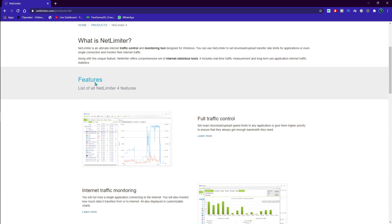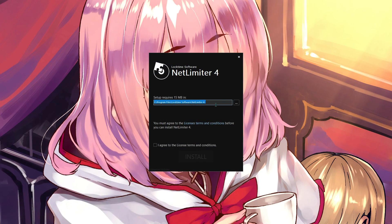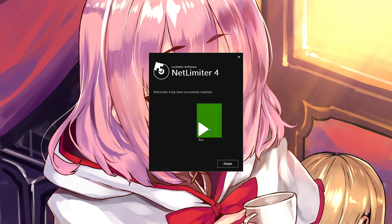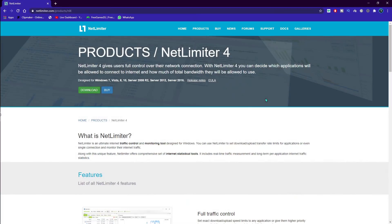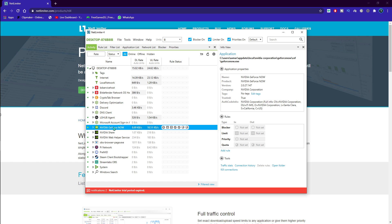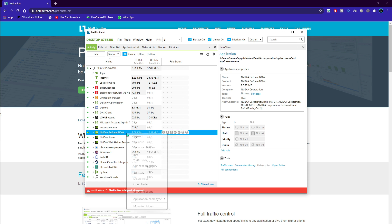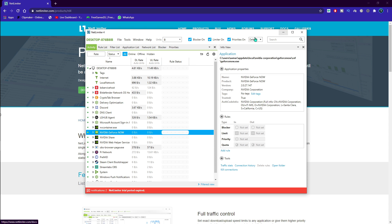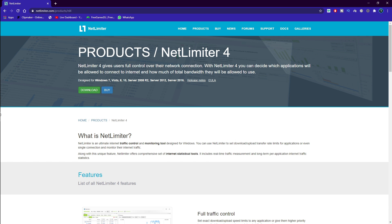Another useful application is Net Limiter — download it from the link in the description and install it. Once installed, open GeForce Now and then open Net Limiter. Find GeForce Now in the list, right-click on it, and hit 'Add Rule.' Set the rule type to Limit or Priority, and set the priority to High, then click OK. This puts GeForce Now at higher priority for your internet bandwidth. Net Limiter is free to download and use for 14 days, after which you can buy it.